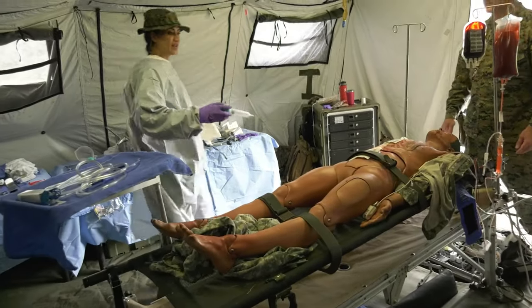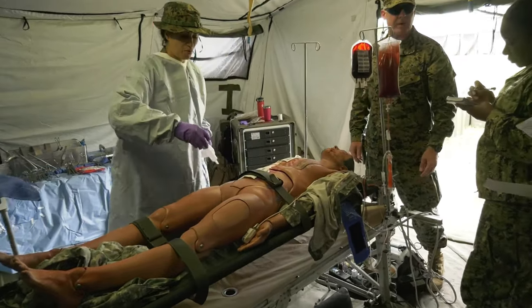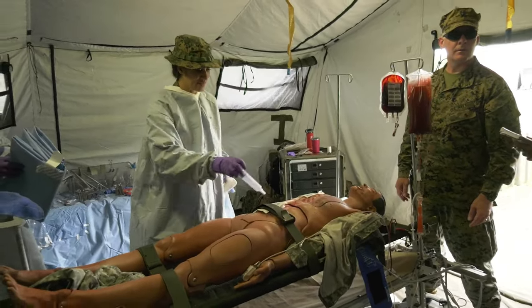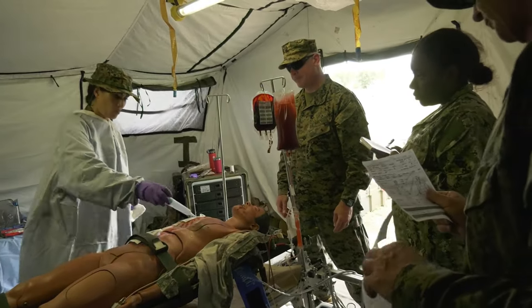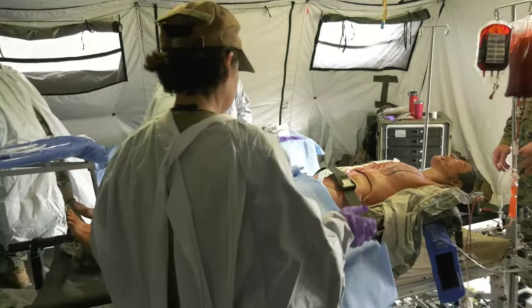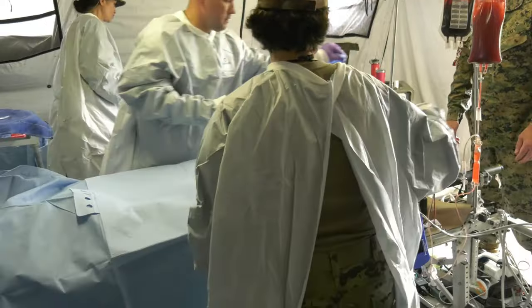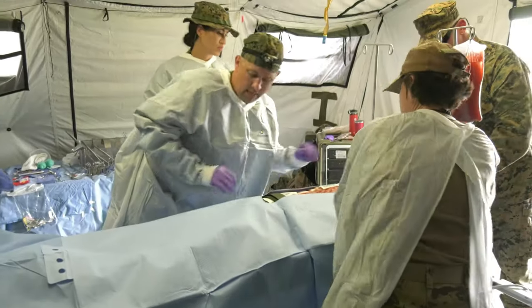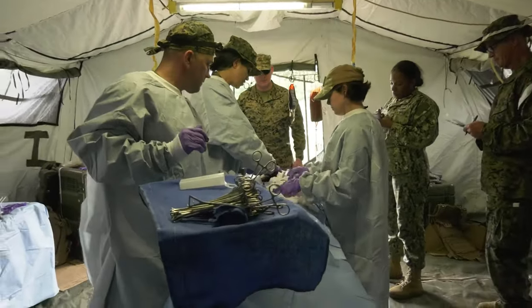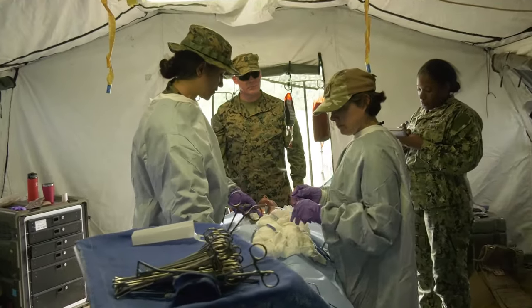I'm going to prep while we're waiting. How are our vital signs going? The unit of blood is in and the gram of calcium is in. Pulse has come down to 100. Blood pressure is 90 over 60. Respiratory rate is 16 as per vent. Saturation is 98%. Bilateral breath sounds — that's clean enough. Two liters of warm normal saline. We're going to do ex-lap. Blood's pouring out.